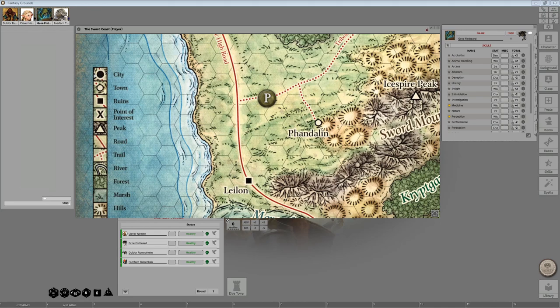Now that the players have found the trail, I want to point out that the details for that particular trail are not on the Kragmaw Hideout page — they're actually a page prior. If you scroll down, you'll see the title 'Goblin Trail.' The players could study the trail and determine roughly how many goblins have passed through, confirming goblins are using this trail. Additionally, there are traps staged along the trail — the party will travel approximately 10 minutes before entering an area with snare traps.